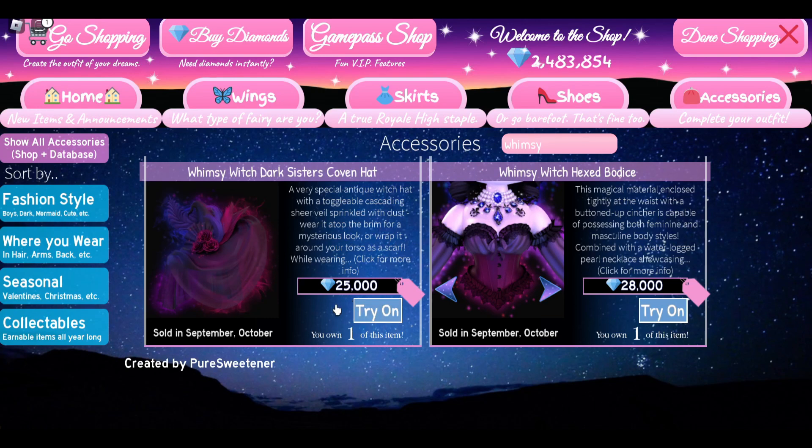The Whimsy Witch set does come back in September, which is really soon. I know a lot of people are trying to get this set in the trading hub — it is pretty expensive. In the shop it costs 183,000 diamonds, which is still a lot. I think this is our second most expensive set; the December Dream set costs more.